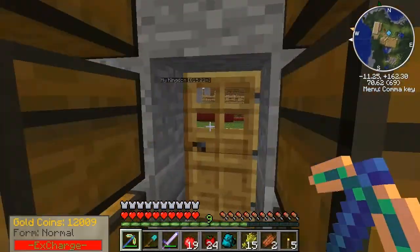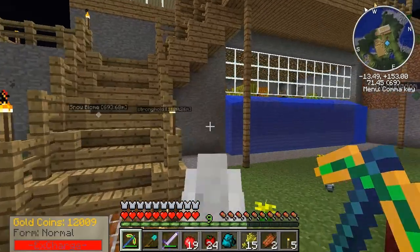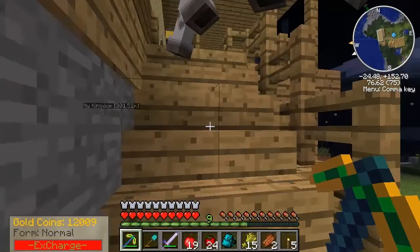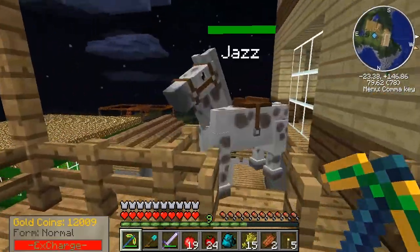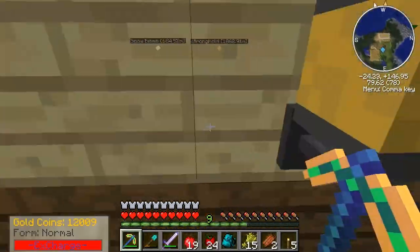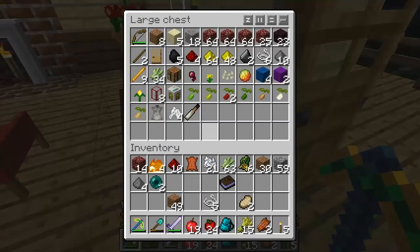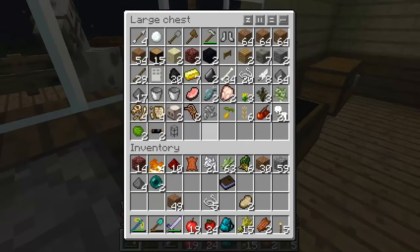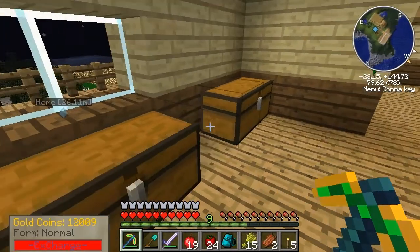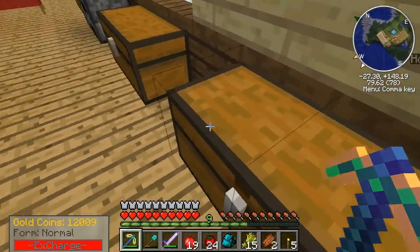I wonder if I have any more rotten flesh upstairs. Hey Jazz, get over here. Stay close to the house, my friend — hopefully you don't go in the water. Actually, can I just ride him in here? Yeah, I can. You stay in here for now — temporary home, my front porch. Any rotten flesh? No. Oh — 11 leather, never mind, we're good.